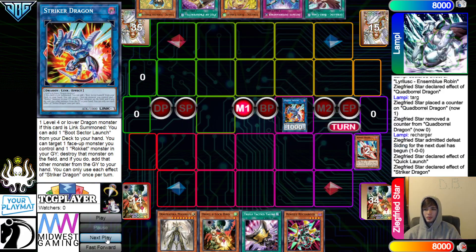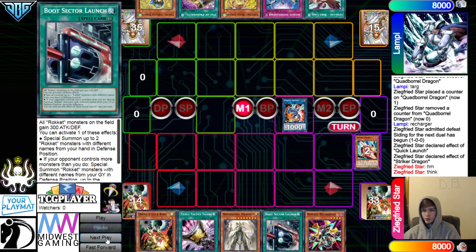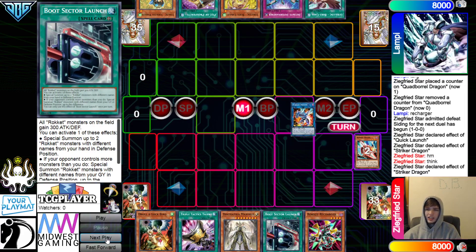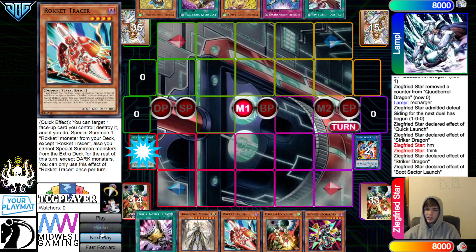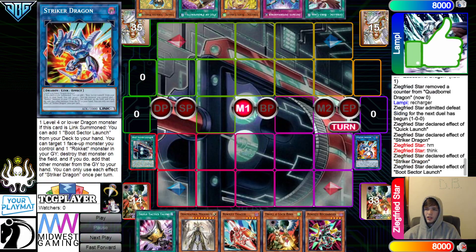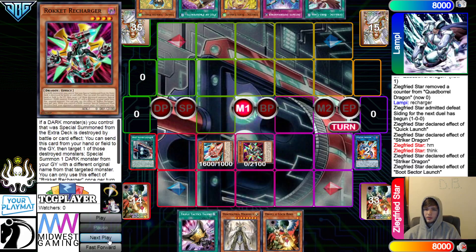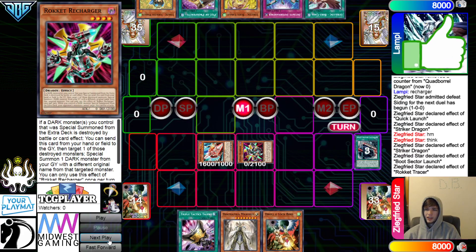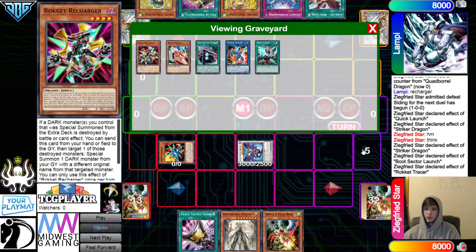Striker Dragon effect. It's definitely not a small Dragon engine — they're playing multiple Rocket Synchron, multiple Tracer, Ravine, Abs, Striker Dragon Pop, Add Back Tracer, Activate Boot. Boot 2, Special Summon out the Tracer and the Recharger. Tracer effect to Pop Boot — that's going to Summon out the Rocket Synchron there. Slap those into Papega Ruler.